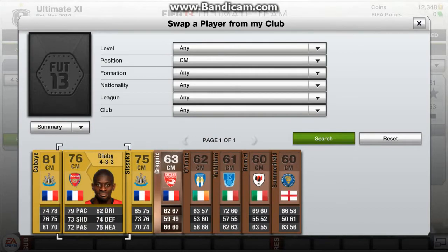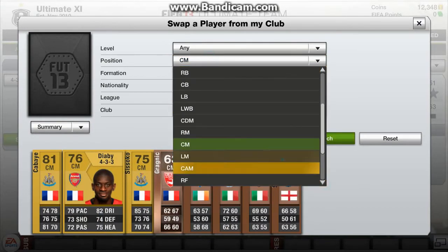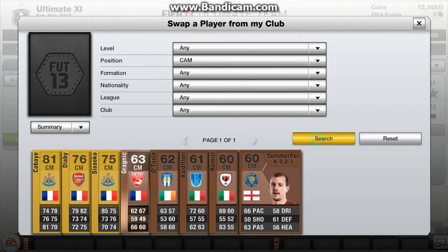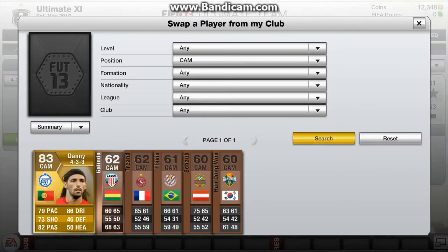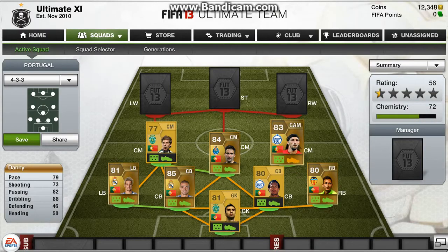At right centre mid — he's actually a centre attacking mid and I didn't convert him down. At left mid, Danny has 79 pace, 82 passing and 86 dribbling, which is very, very good for a centre attacking mid.